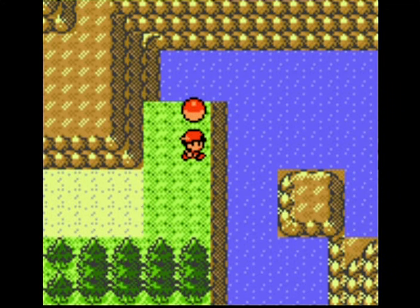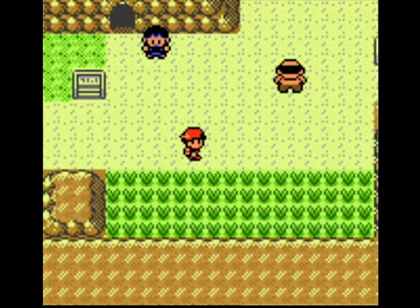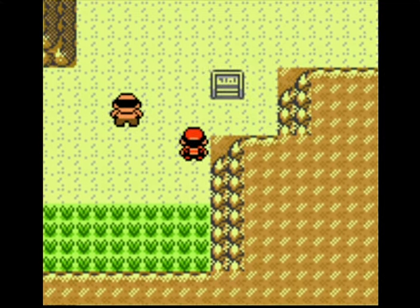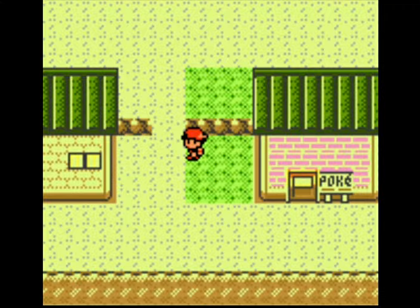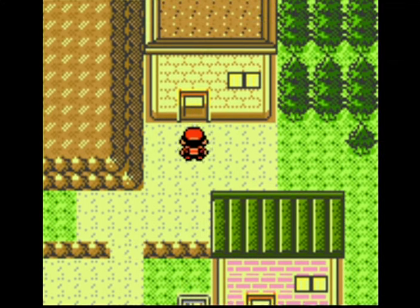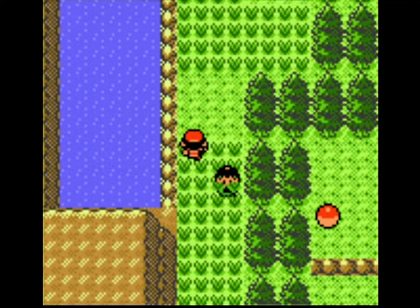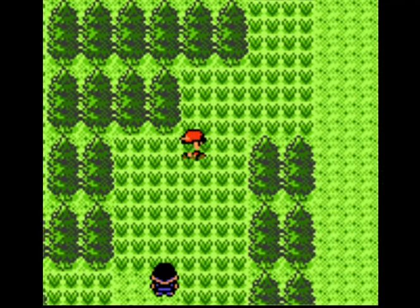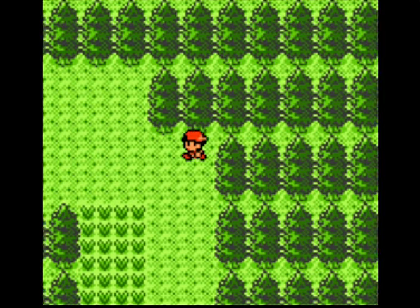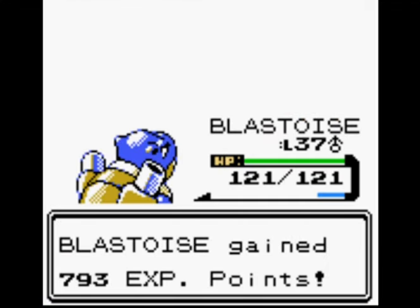I'm just going to skip Mount Mortar altogether — it's one of the most annoying spots in the game to navigate. I always skipped it as a kid but I know my way around it well enough now. We need to head up to the Lake of Rage. Interesting theory: Lake of Rage was probably intended to be another town, and the reason I say that is because you can fly to it, which is unusual.